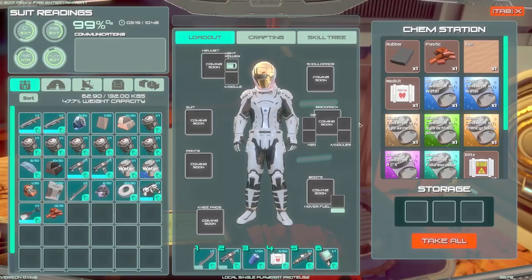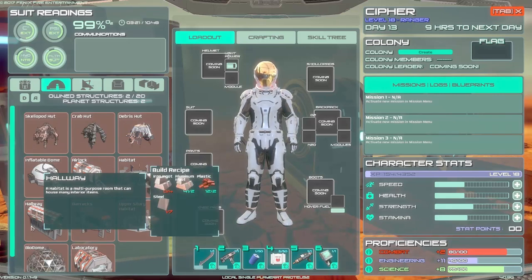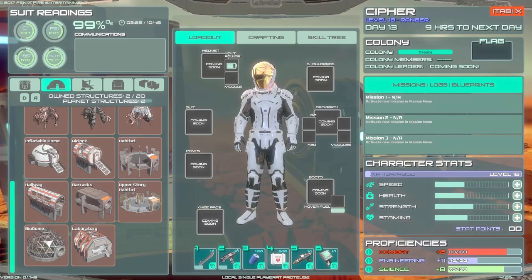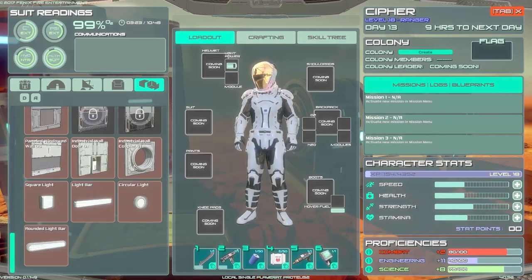Got that - habitat. I cannot remember why I got that. It has to do with a thing that I'm going to be making. The plan is we're going to do the habitat, attach to that another habitat, then do the stackable habitats. Off of the stackable habitats - because I'm probably going to go four high - I'm going to connect a barracks, and then we'll go out using a hallway to a biodome. I want to do everything in industrial - I want that look. So let's go ahead and start gathering everything we need.